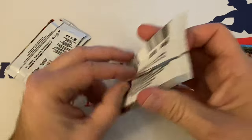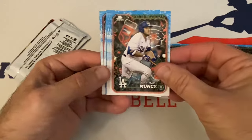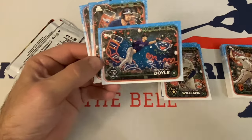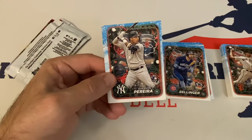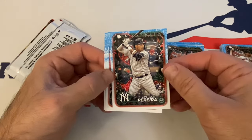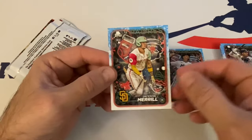Three more packs to go. Shohei Ohtani, Max Muncy, Devin Williams, Brenton Doyle, Cody Bellinger, George Kirby, Evan Pereira — I think it's Perea, I've been saying it wrong maybe for years. Here's his rookie. Byron Buxton. Yuri Perez. And Jackson Merrill — that's a good one, rookie right there. Jackson Merrill.